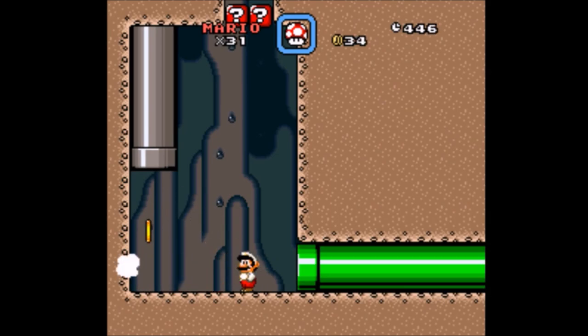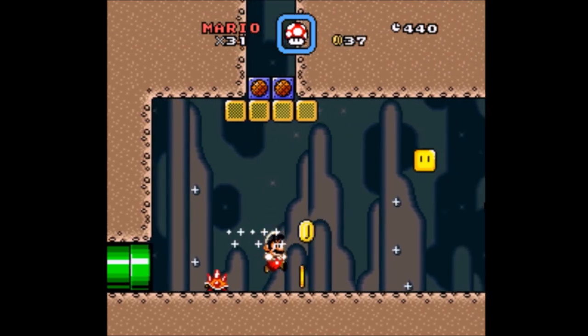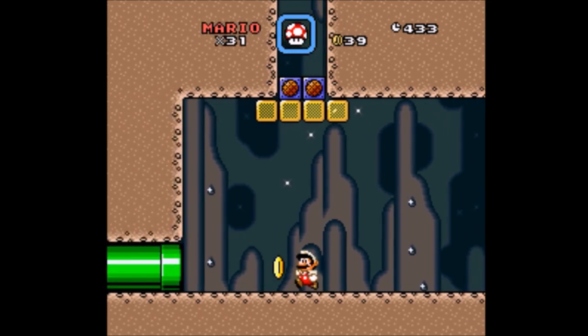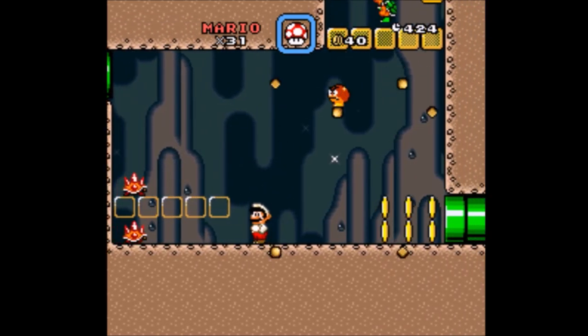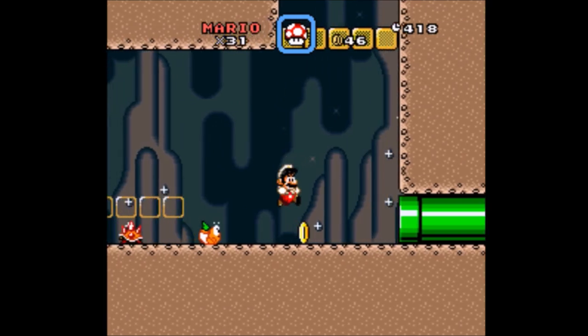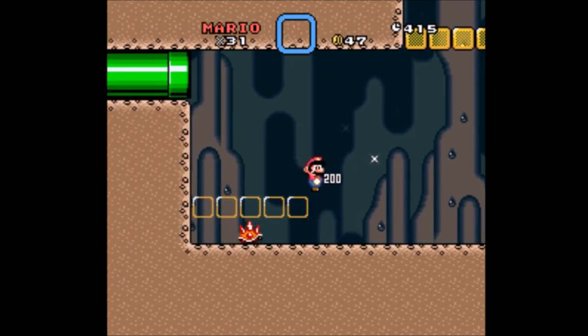Nice try. In before something else gets me. I wonder what those message blocks say — I'm sure some guy will figure out a way to read those things. Jump above that with some more of Jump's trademark type of level design. I never checked who made this level, and wow, that was a bad place to take a hit.